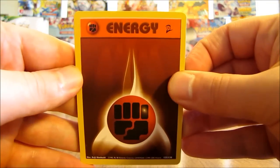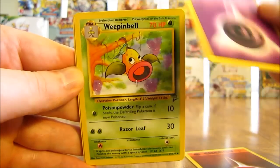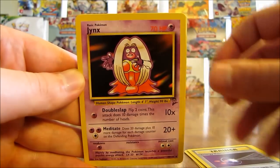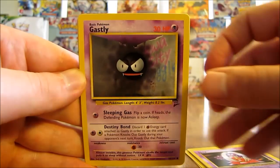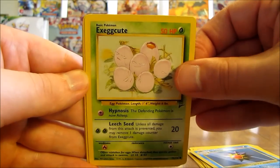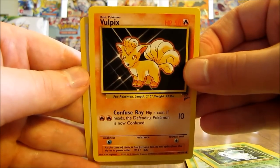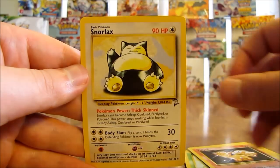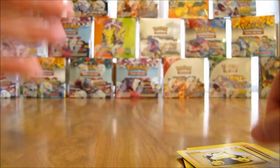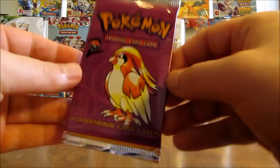Started off with a fighting type energy, psychic type, Weepinbell, Energy Retrieval, Jynx, Gastly, Starmie, Exeggcute, Nidoran, Vulpix, and finally a Snorlax - that's a non-holo. Wouldn't have minded a holo foil of this card. Second Snorlax pull of this box. Getting down there in packs now.